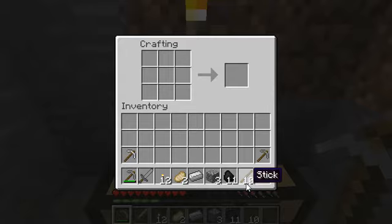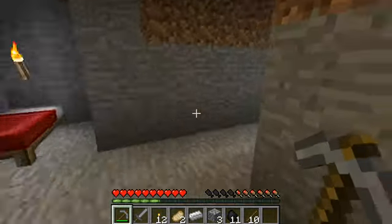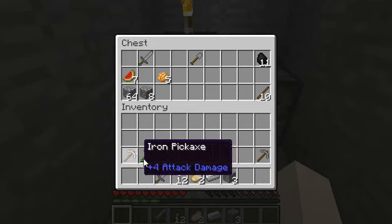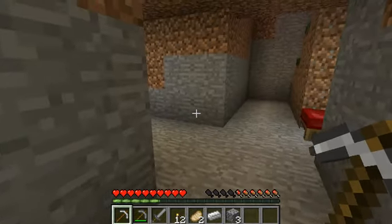So there we got our iron pickaxe. Let's go ahead and put the sticks back and we'll also put the coal back. I guess we'll just keep the rest of that stuff. Let's go ahead and swap out - just move everything down one. Then we will plop these right down. For now we'll put the iron one in front because we need that one currently.